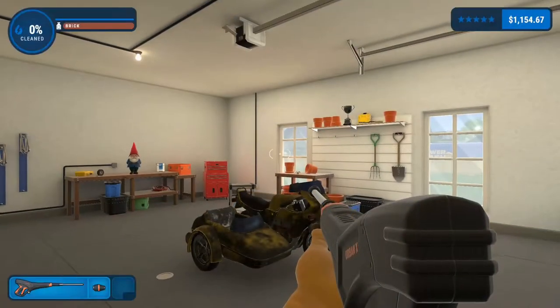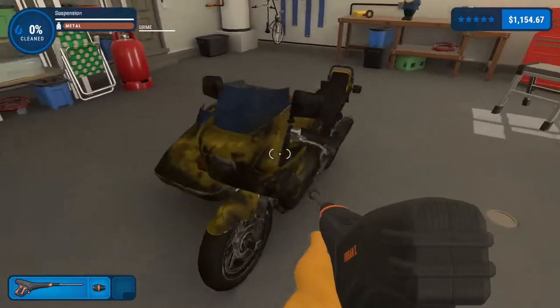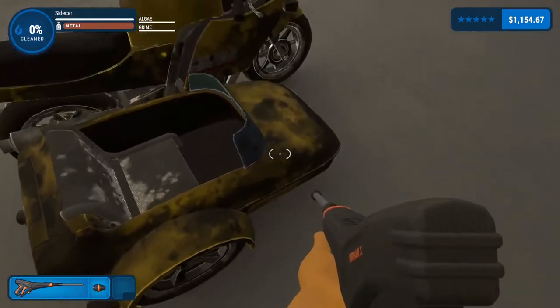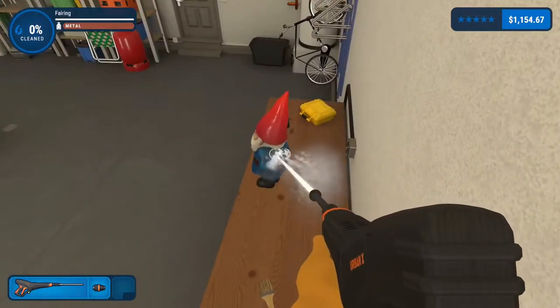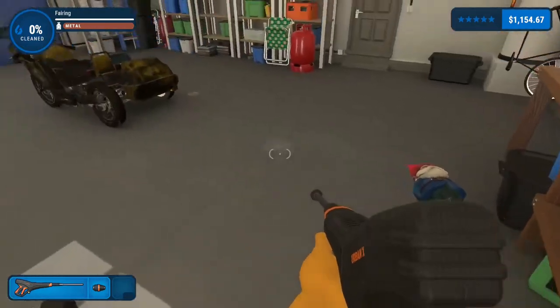And continue. Yay! That's not a bad one. Look at that — nice little motorbike and sidecar. That sidecar looks very small though. For the height of me, that looks very small. One thing I want to do — die, gnome, die! Ha-ha! You dead. Sorry, had to be done.